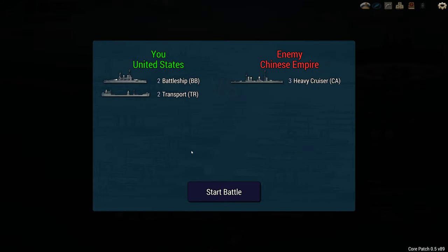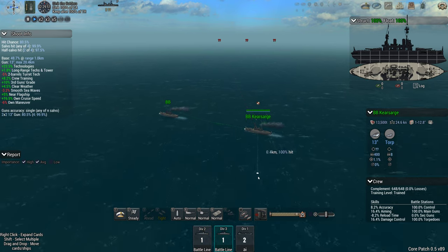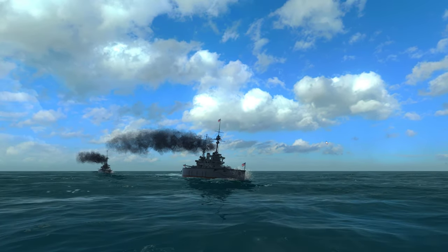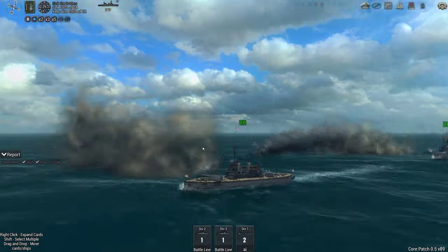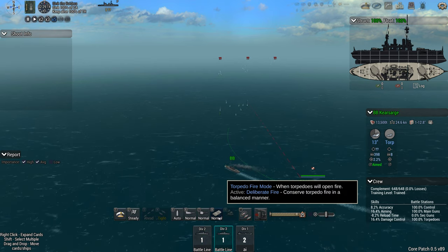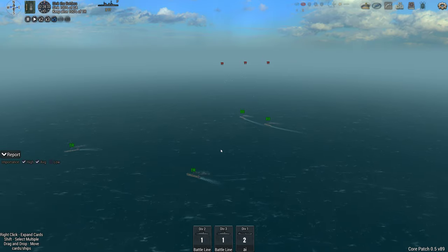2v3, and we've got the two transports. Let's get in there with the Truxton and Kisage. I really want to just push the enemy away as much as I can, and the transports are retreating.